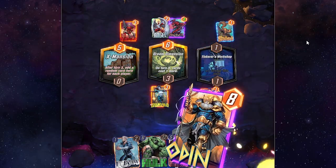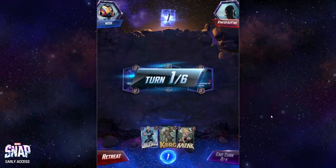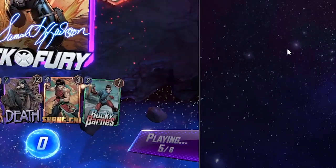Marvel Snap is a card game that thrives on quick yet tense games. Like many card games, you have an energy system. On turn 1 you start off with 1 energy, turn 2 you have 2, and so on. Games are very short,